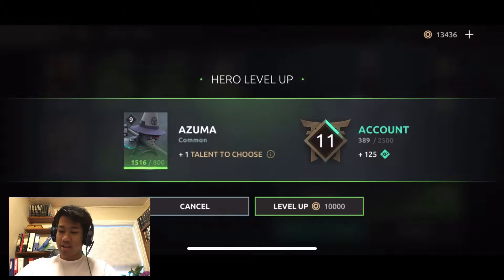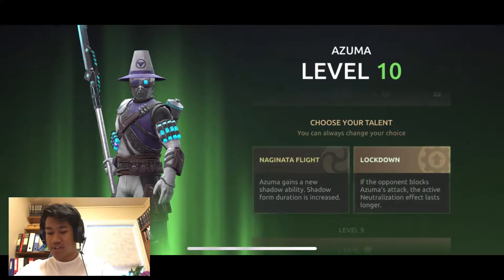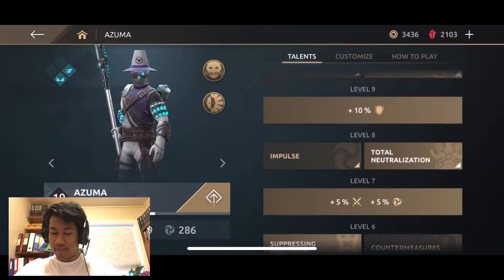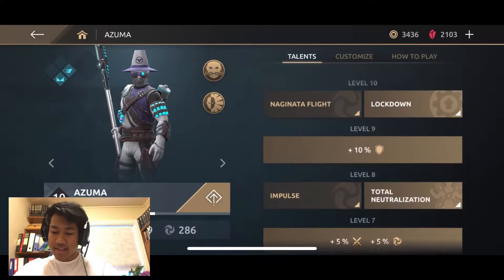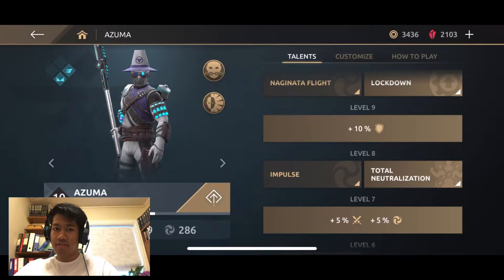Felcher can be a prick - because he can prick people, that's what it is. For this one, I'm gonna be using Lockdown, because I already have a build that I want to go out with him. The Felcher himself. Usually I can see people use Impulse and Naginata Flight because they go together and you can run them over with the rest of the Shadow abilities.